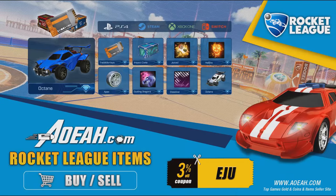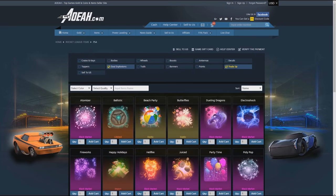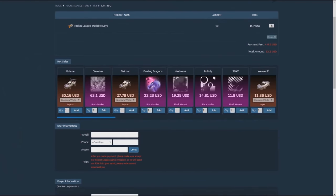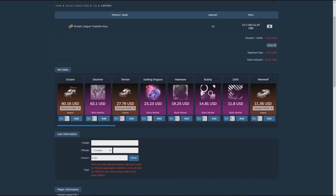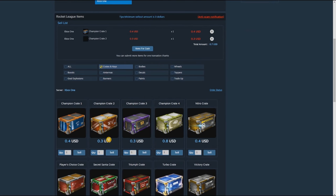Before we get into today's video, I want to give a massive shout out to AOLA.com for sponsoring this video. AOLA is an awesome multi-platform site where you can buy yourself some cheap keys, crates and items. Use the code EJU for 3% discount at checkout. The link will be in the description.